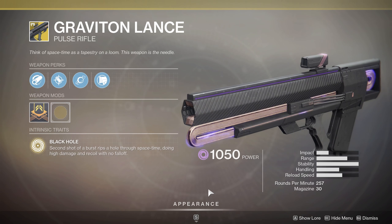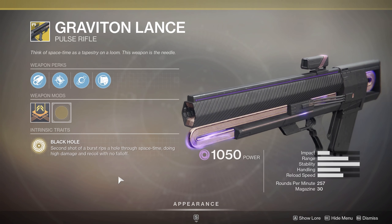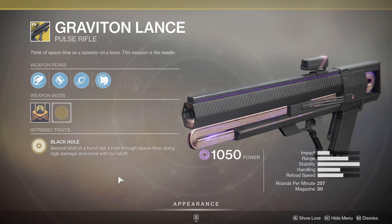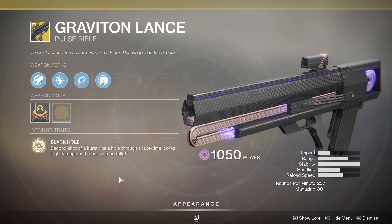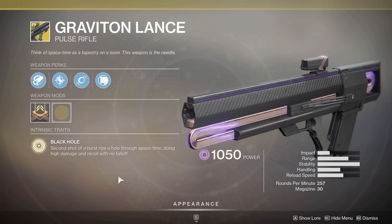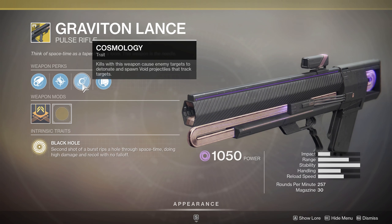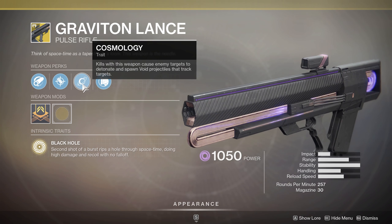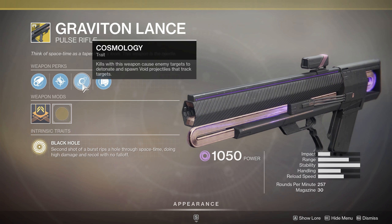For the weapon, we've got Graviton Lance. I've got a soft spot for this one — it's had some ups and downs over time. The catalyst is a pretty good one to get. The perk is Black Hole: the second shot of a burst rips a hole through space-time, doing high damage and recoil with no fall off. It's a two-shot burst, but the damage is pretty solid on that second shot — that's the important shot to hit. If you hit the first one and miss the second, you may as well not shoot this gun.